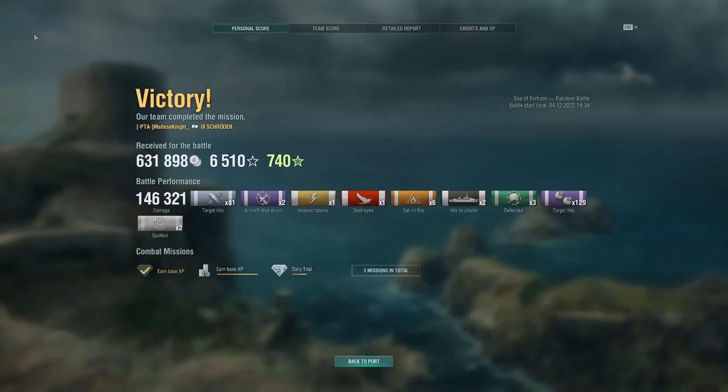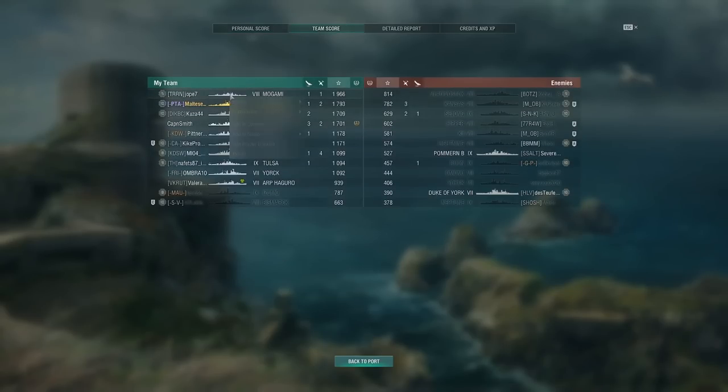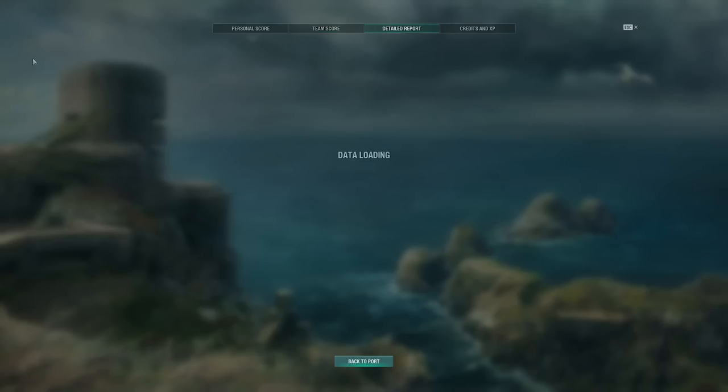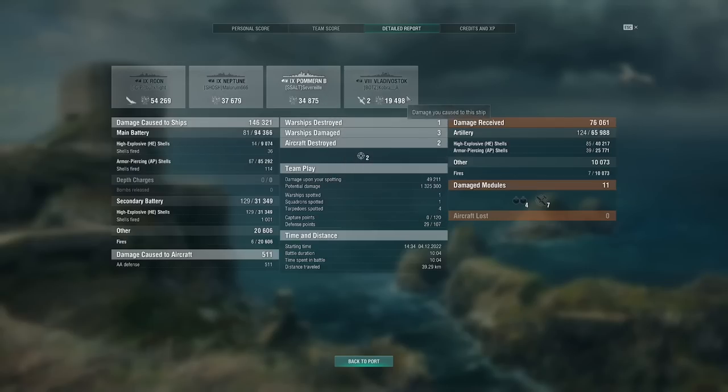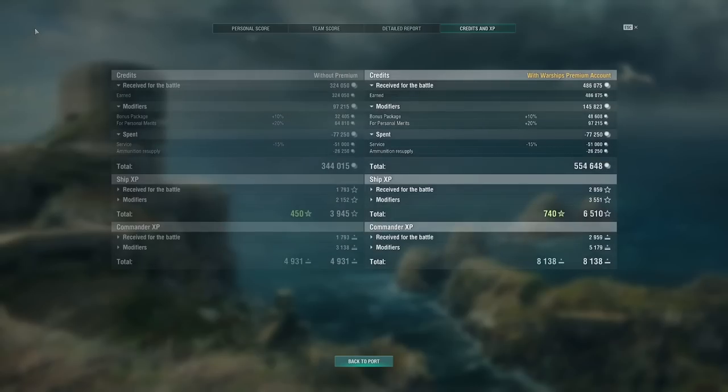Game 1 results: 146,000 damage, 81 shell hits, 1 kill, 2 citadels, 6 fires, and 129 secondary hits. Second place on the team. Detailed report: 54k on the Rune, 37k on the Neptune, 34k on the Pomern, 19k on the Vladivostok, and we took 76k ourselves. Secondary damage was around 31,000 — adding estimated fire damage, about 51,000 from secondaries. Credits: 554,000, 6.5k XP, 8,000 commander XP.